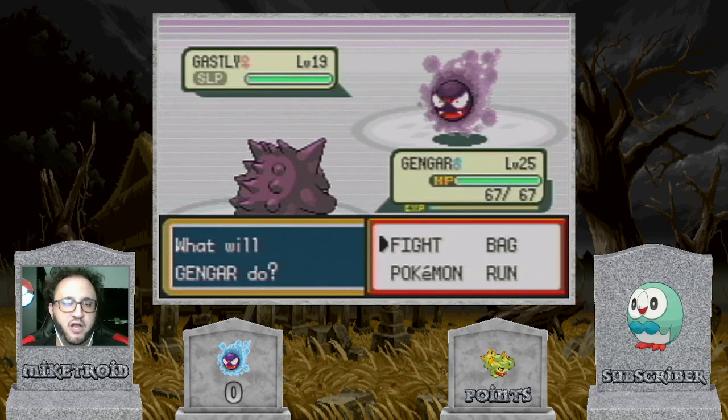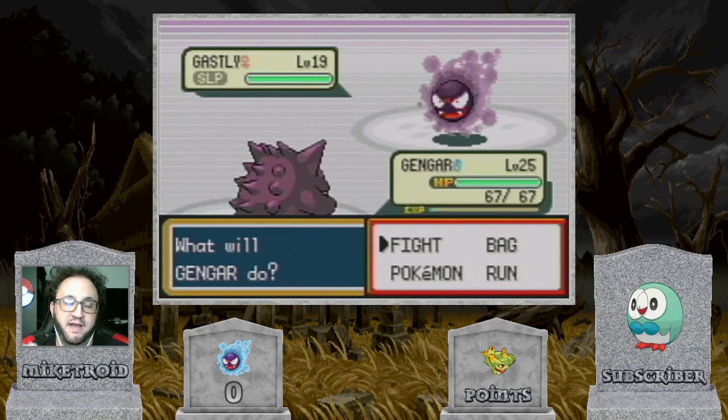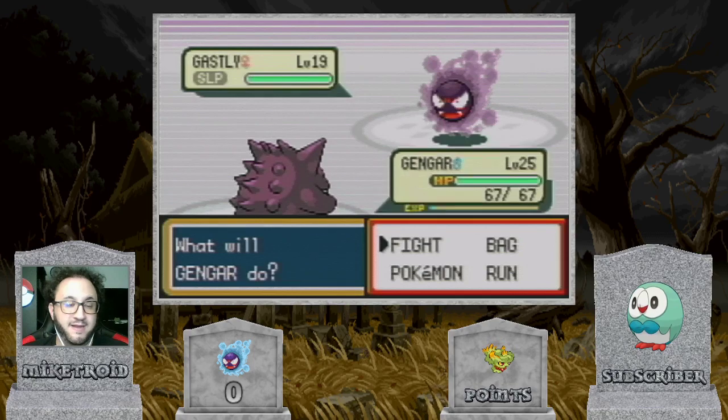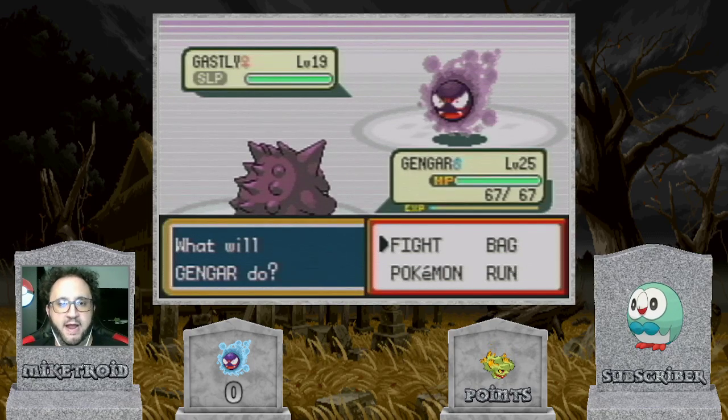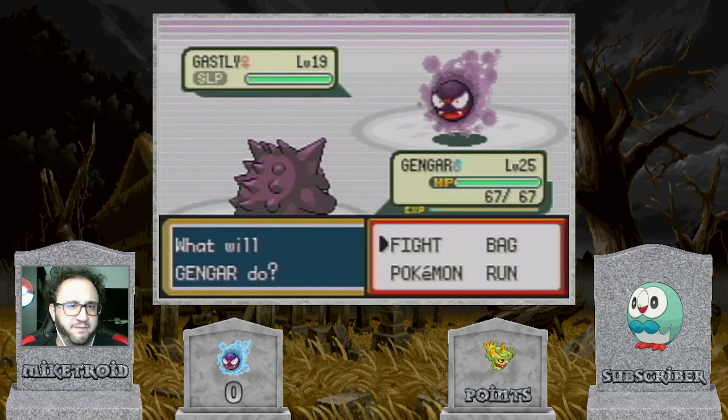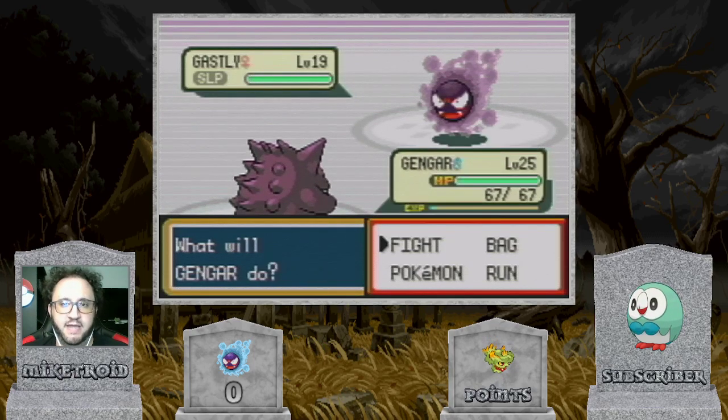...if I don't switch out my Gengar, the next time it uses Curse it will fail. So I put Leftovers on my Gengar, and I also have some healing items like Super Potions, just to make sure that my Gengar is not KO'd if that were to happen. Just another precaution to keep in mind, but you should be fine — it's very unlikely that would happen.